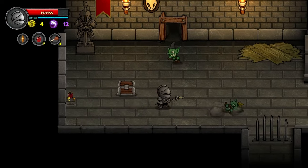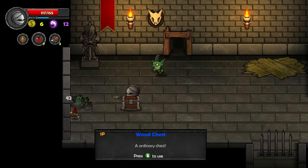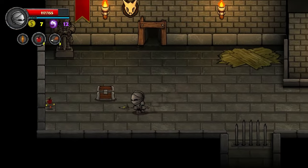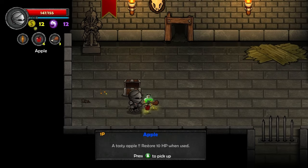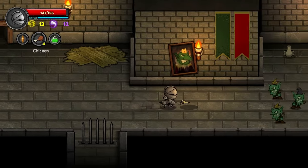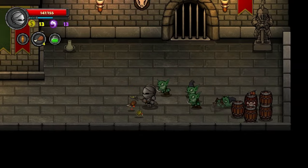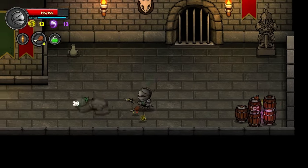Yeah, there we go. This is so much better! They just die in three hits, for once. And right off the bat — I need a lot of apples. There we go. I like how the apple cores fall on the ground — that's a nice touch. All right, we're back to square one. And punch! That's all right when you can kill them in one shot. I needed to absorb some of those.